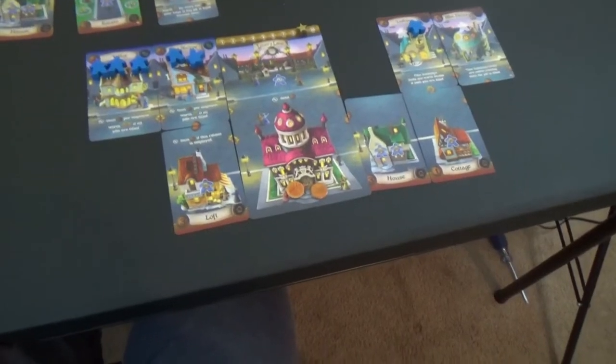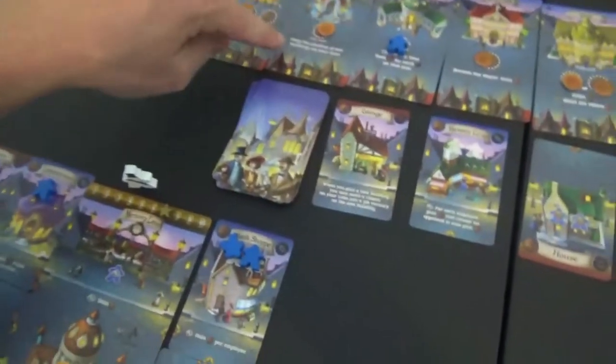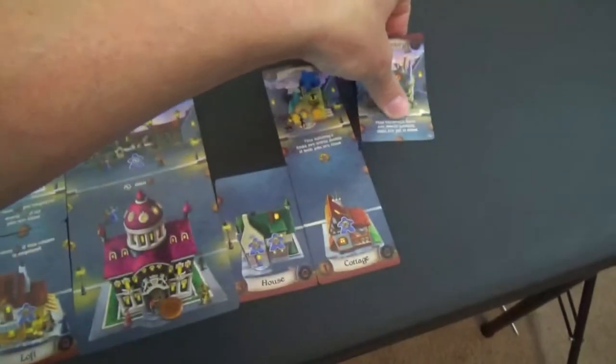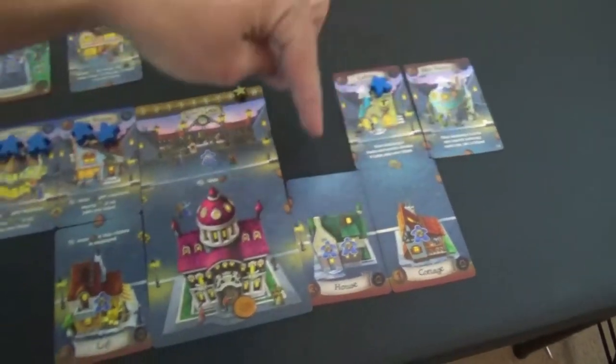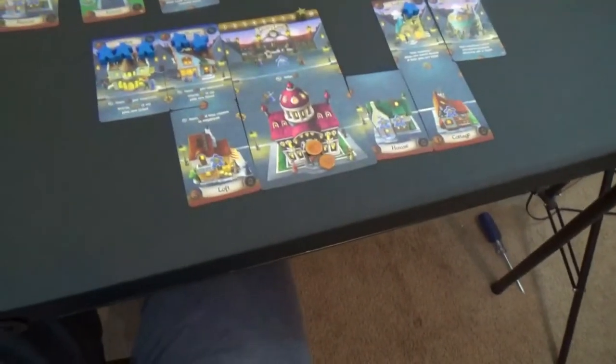Back over to this player — they don't really want to do anything. But they do — they want to do this one: swap the position of two buildings on your lane. We're going to actually swap the positions of any two. I was going to put it there — I don't know why I didn't do that initially. That was kind of dumb. I don't want to swap that; we're just going to leave it where it's at.